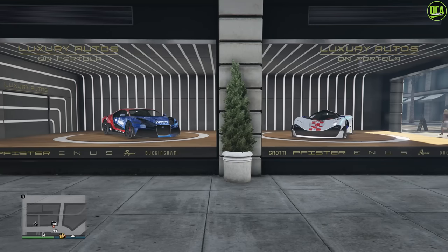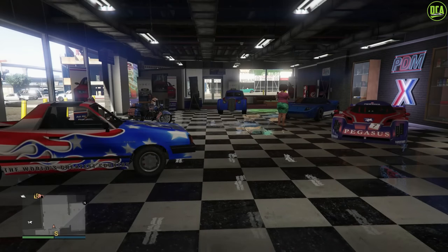For the dealership cars this week, for luxury autos we have the Thrax and the Vigione. Moving on to Simeon's, we have the Caron Boer, the Z-Type, the Sovereign, the RE7B, and the Bullet as well. All of these cars, except for the Caron Boer, are cars that were removed from the website, so a decent variety here to choose from if you were looking to acquire any of these specific cars.